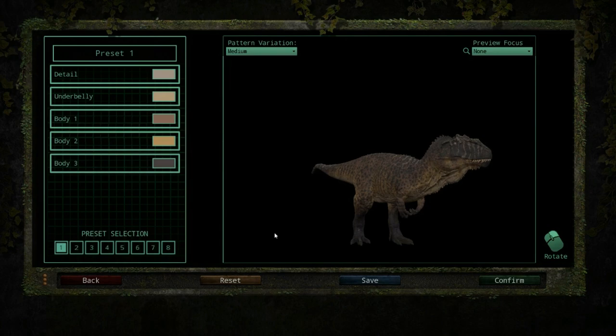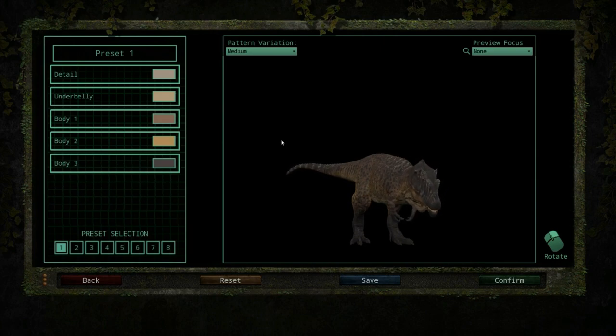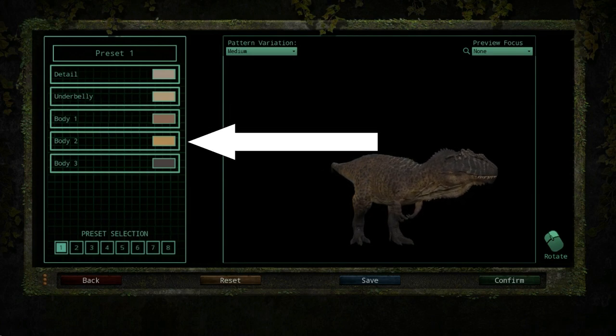Now before we talk about the gameplay benefits of the skin system, let's talk about the system itself in depth first. The system has five parts that you can select: detail, underbelly, body 1, body 2, and body 3.